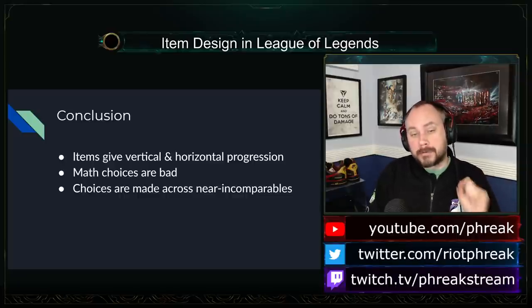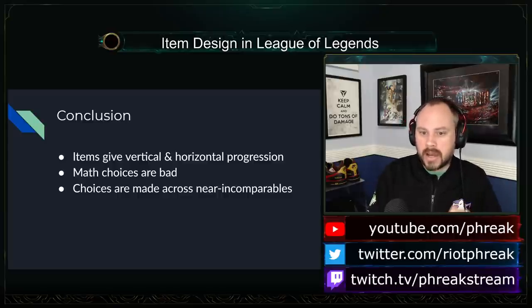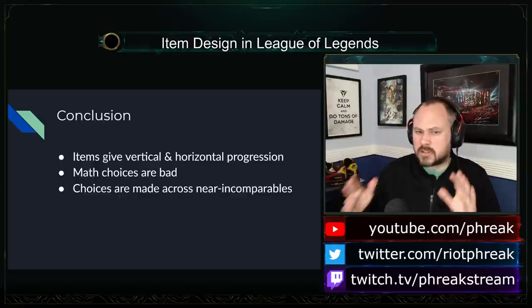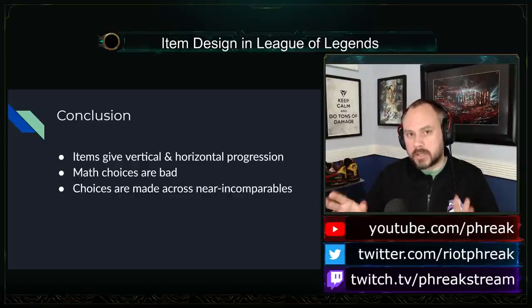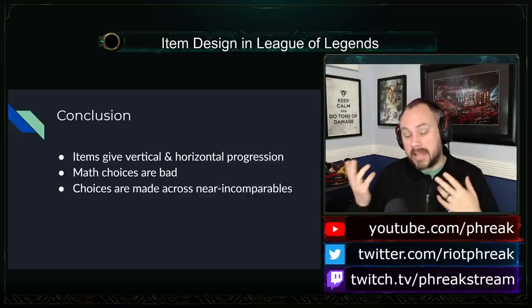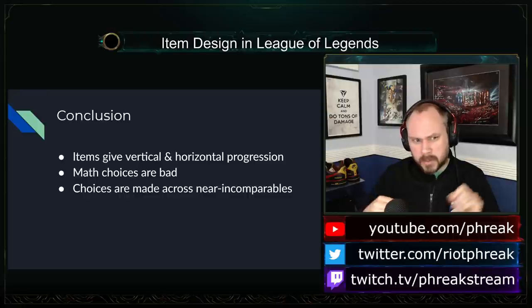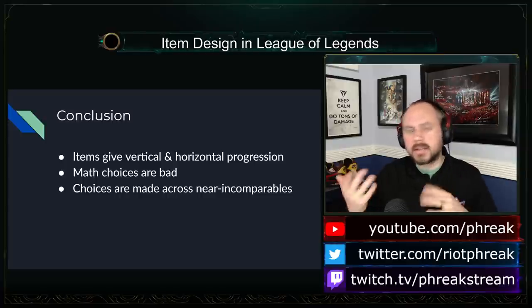I'm a little undecided on whether differences in secondary stats — like Dead Man's Plate versus Thornmail versus Randuin's stat swap — make decisions better or not. There's also the idea of secondary stat differences on items like Turbo Chemtank: it's the go-fast tank item but has an MR stack. I'm not sure if that's a good thing, because it does make you decide whether to buy it against Renekton when you need to engage in team fights. That is a decision point; I just don't know if it feels too bad.